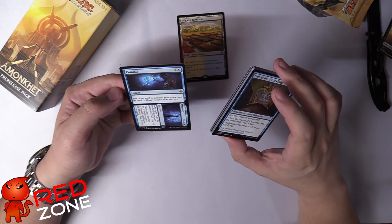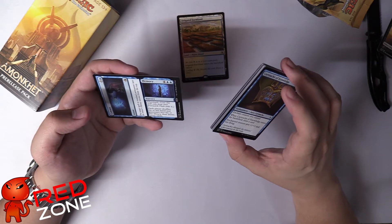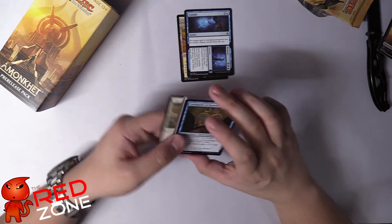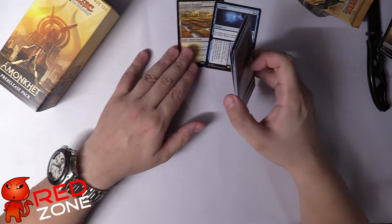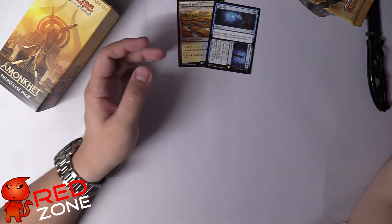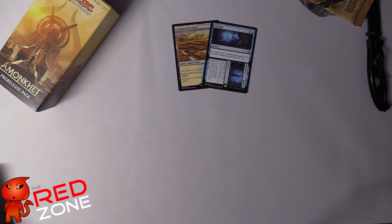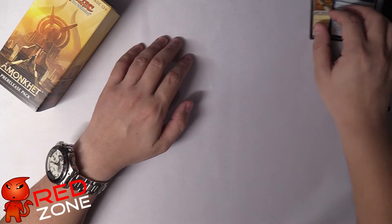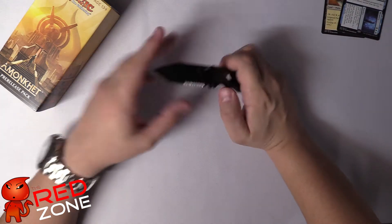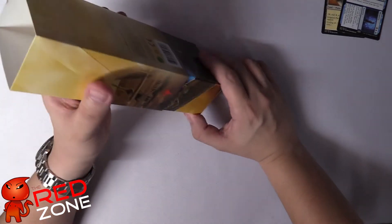Commit to Memory — cast but target a spell or non-land permanent; put it into its owner's library, then draw seven cards. It's some sort of counter-cum-draw card. Not too bad. Is Commit to Memory worth anything? It's worth a dollar. So commit is about a dollar and Irrigated Farmland is around six, so that's seven dollars worth so far. We need 23 more to break even.